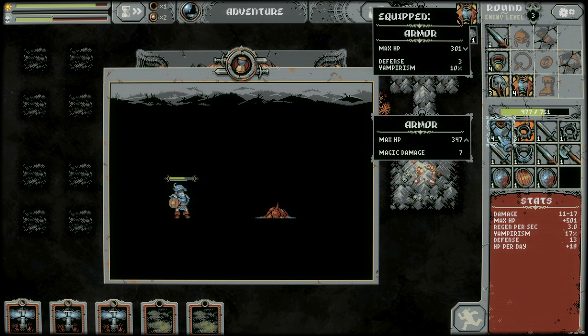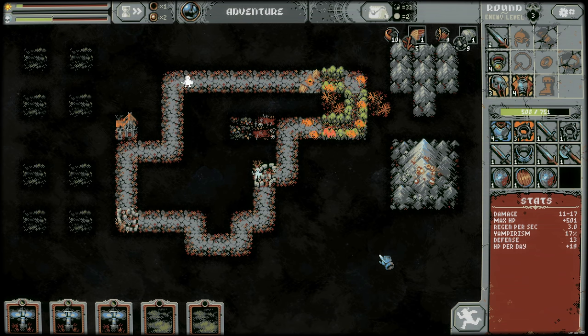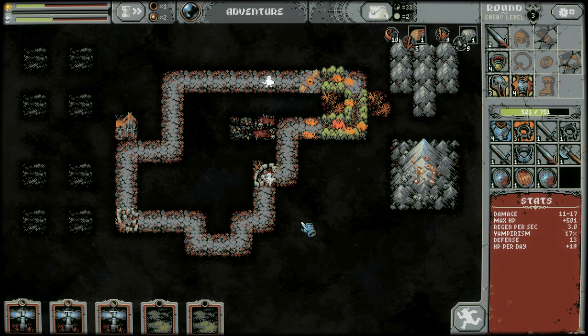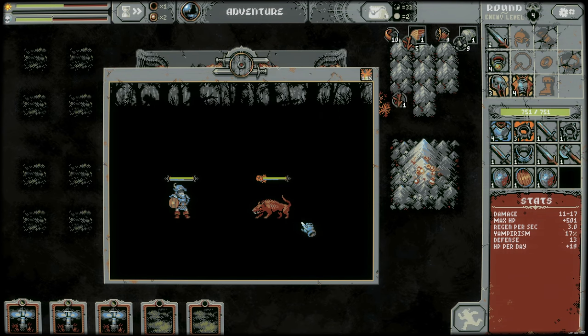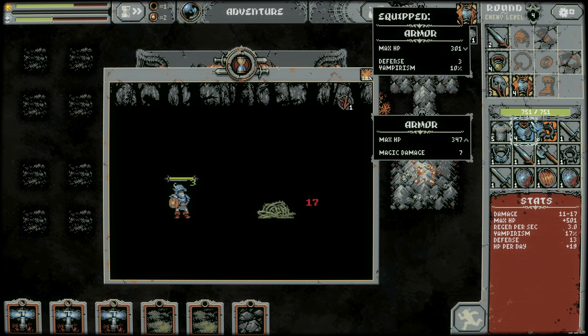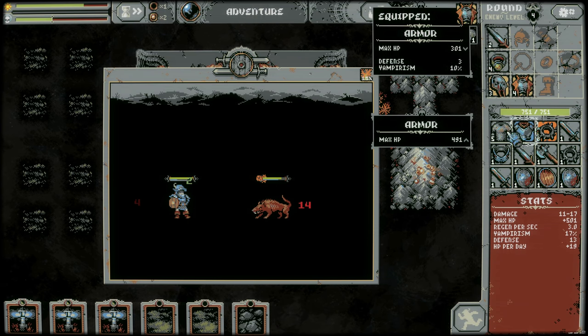The vampirism isn't doing a great job right now because we're not hitting very hard. So here we're gonna run into a bunch of little rat wolves, and then our first fiend — you'll see what that looks like. We're basically 1v1, regenning enough to keep full health. Pretty solid. This is a big HP boost.